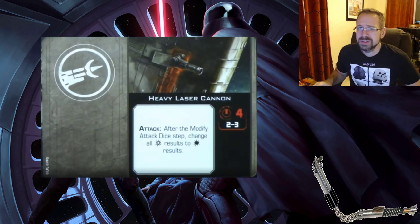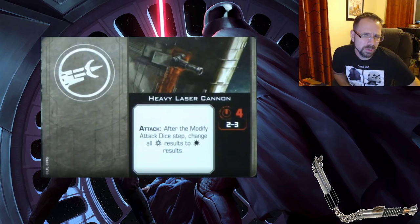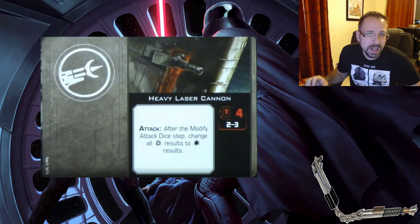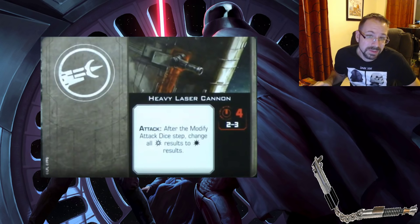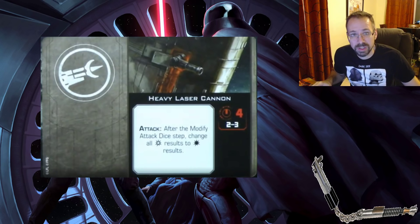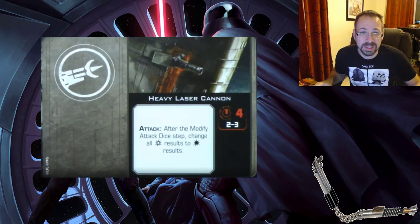They showed the Heavy Laser Cannon — still four damage but now bullseye arc only, which is interesting. The timing is also changed so that with re-rolls you're not getting crits through — in 1.0 you could reroll dice back to crits, but now that loophole is closed.